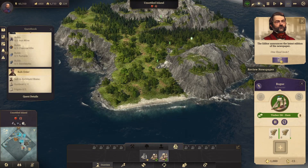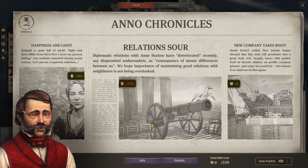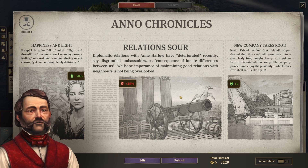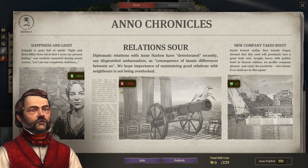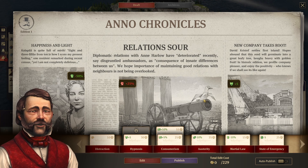But before that, we have our first newsletter. The broadsheet has three articles — some won't bring anything, some will be positive like plus 5 happiness, and some will be negative like a riot. We can also change articles in exchange for influence, and we have a lot of influence right now.